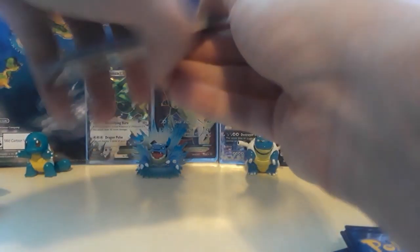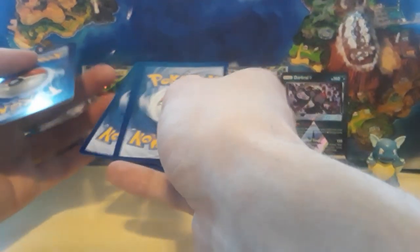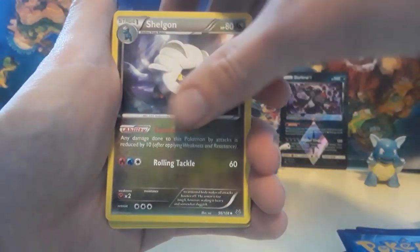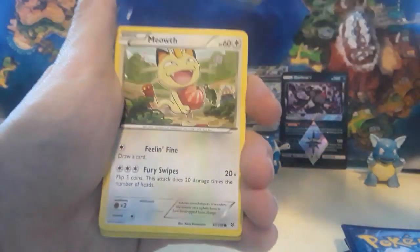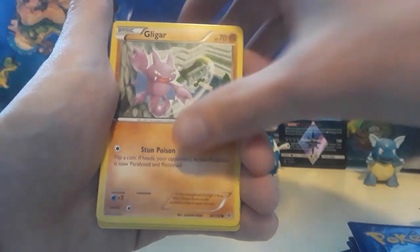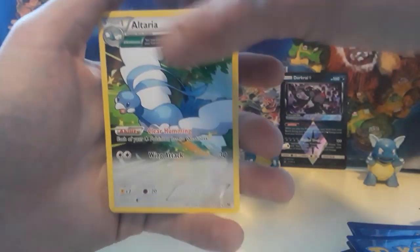No Crimson Invasion today. We got four packs of Lost Thunder, and mainly we got Unbroken Bonds. I thought about getting some Tag Team stuff and then I was like eh. Unbroken Bonds — I haven't paid enough attention to it. We have an Executor, a Healing Scarf, a Shelgon, Inkay running away from a Meowth, a Cascoon, Meowth with the apple — there's a little story there — a Rayquaza Spirit Link for the reverse, and then we have an Altaria for the rare card.